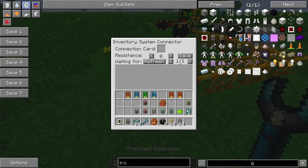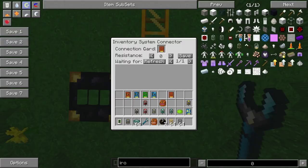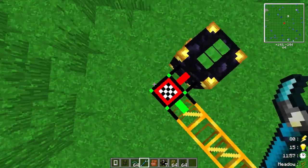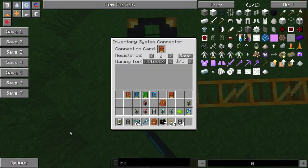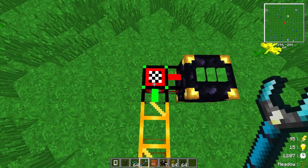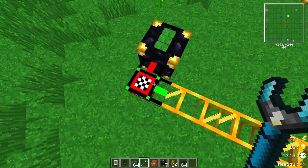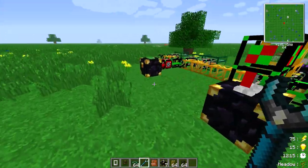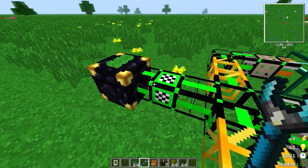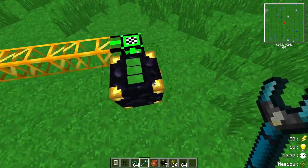Add the connection card to the first connector and it turns yellow — indicating it's working but missing its counterpart. Add the other frequency card to the second system's connector and it turns green. The two systems are now linked.